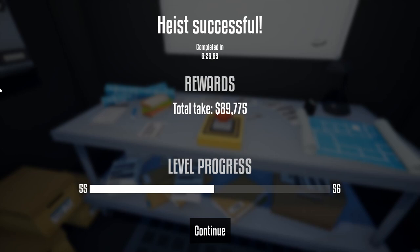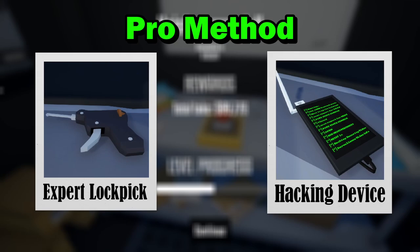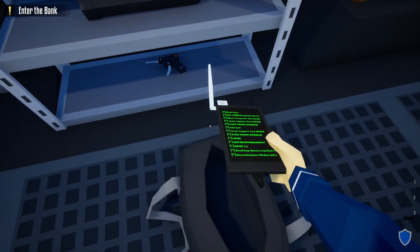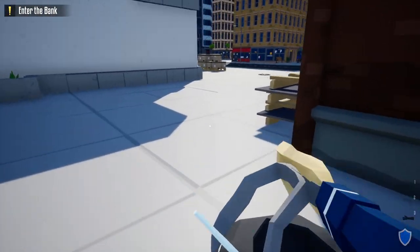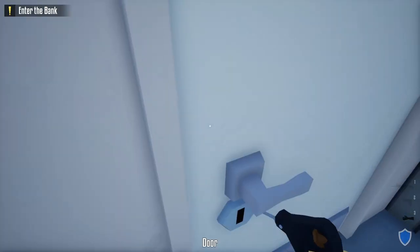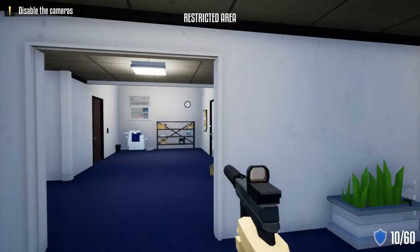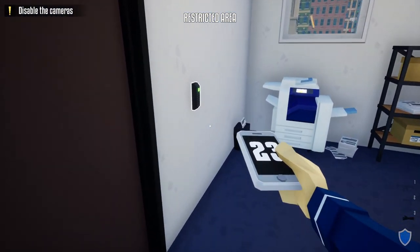Moving on to method two: the pro method. The only tools you'll need are a lock pick, a hacking device, and a suppressed weapon. Grab your kit and duffel bag with the hacking device and lock pick. From the truck take an immediate right, lock pick the first door on the left, shoot the camera, and take out the guard. Grab his phone and do the check-in.